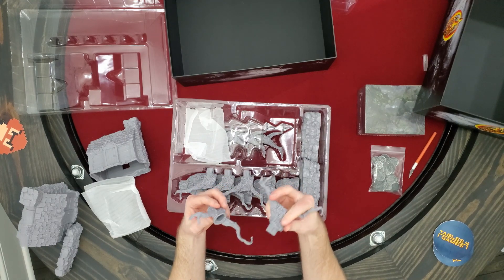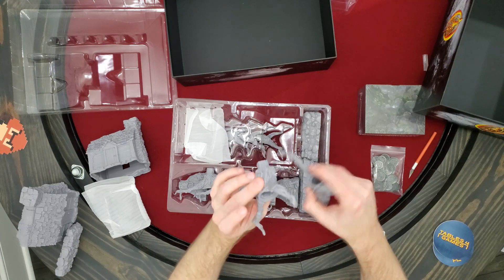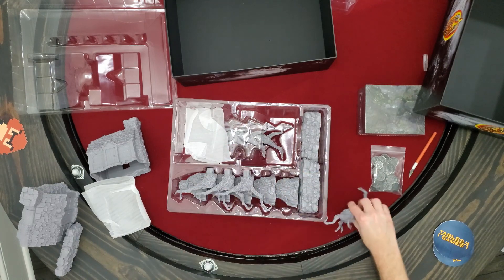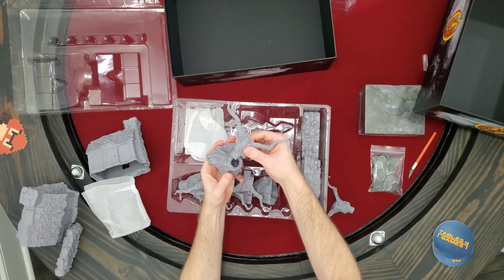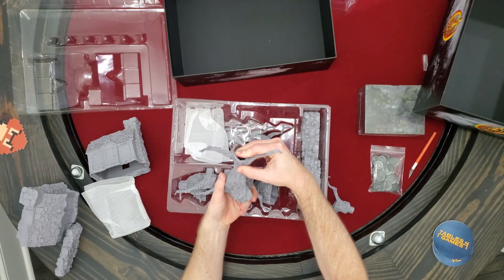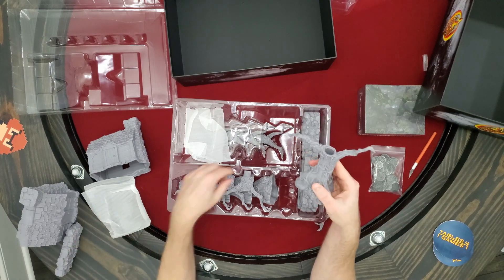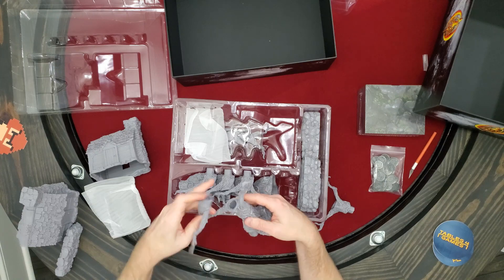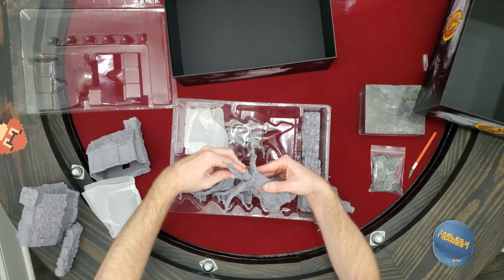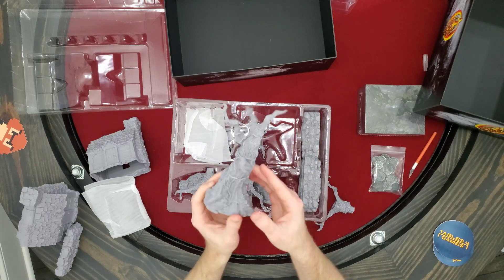It looks like they only fit a certain way, and this tree doesn't fit into this area — maybe you put it in here. And then there must be another piece that goes on top — oh, it's over here, I couldn't see that. So this is the tree. There we go. So that's one of the trees that comes in the game.